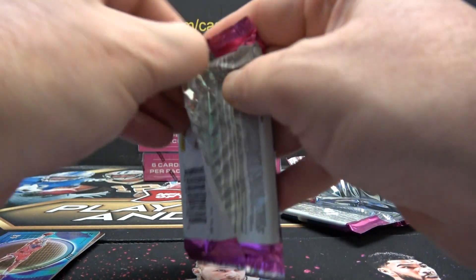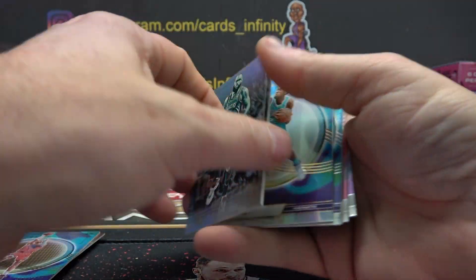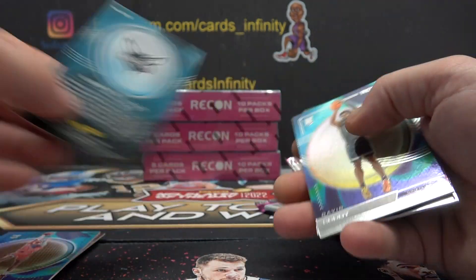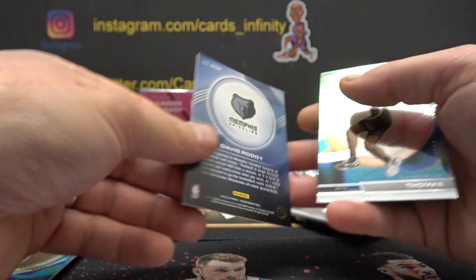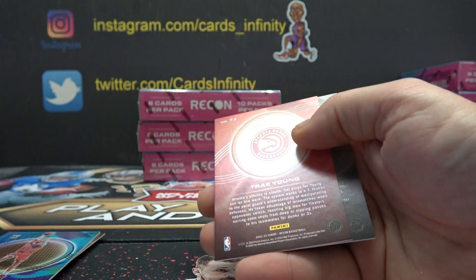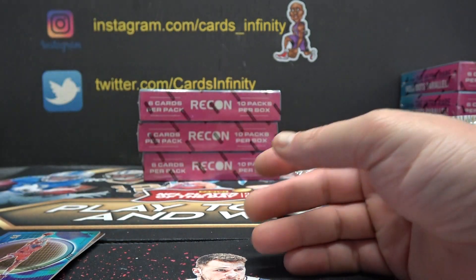Last pack from box 1. LeBron James, 1. Mark Williams, 3. And Roddy, 8. Oh, take it easy. Darius is 1, 3, and 8. Alright.